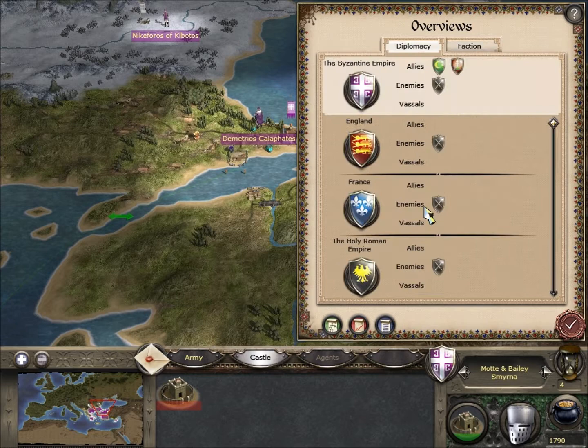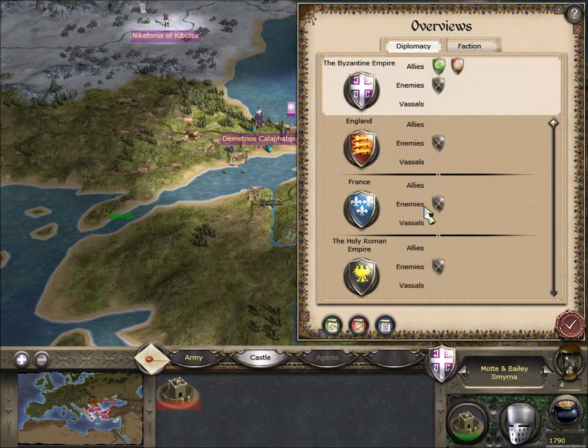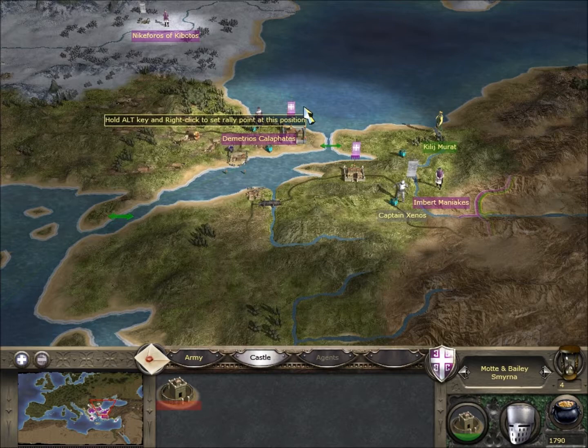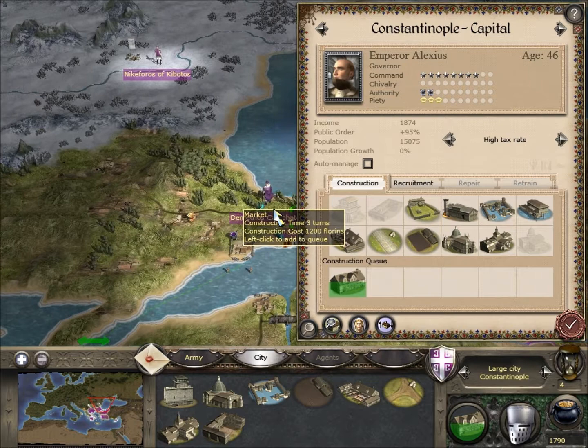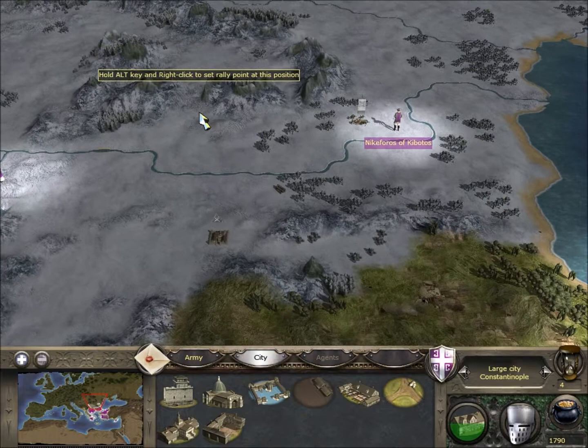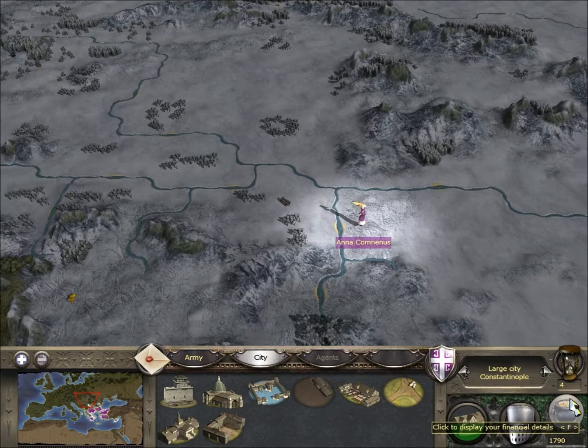We previously made allies with the Turks and Hungary. We were looking to develop our economy, if you remember. I think the aim for today's episode can be to get our market up and running in Constantinople, and start really pushing these merchants out. Once we get trade rights with other factions, we'll be able to get these merchants further out into the world and earning us a nice little income from the merchant trade.